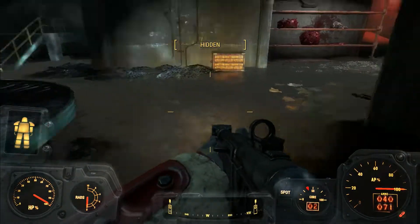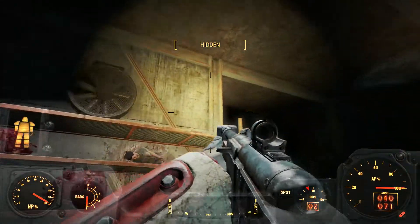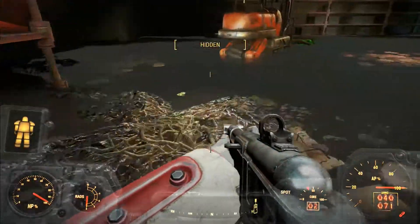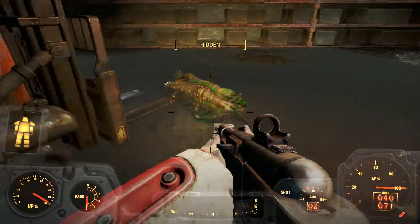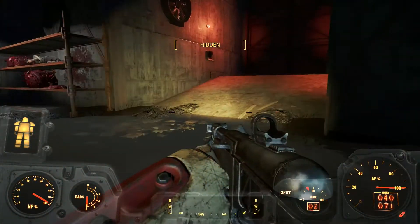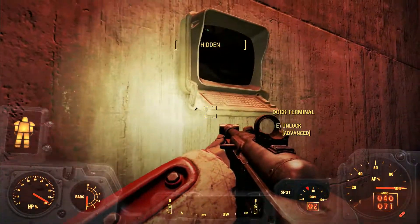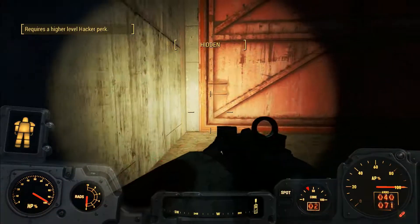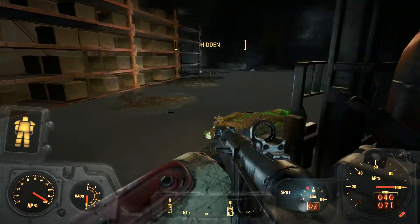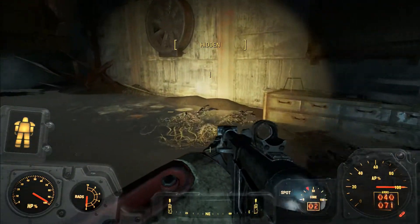The problem is I don't have the hacking skills to actually get into this. I'm pretty sure this is an advanced lock. I am low on ammo — about 111 rounds in my primary weapon. I'm running out of noodle cups as well. It's all very problematic. But look at this — this is an advanced terminal. Security's too good, and I don't have the perk in Hacker to be able to do that. I suppose I could put a point into Hacker.